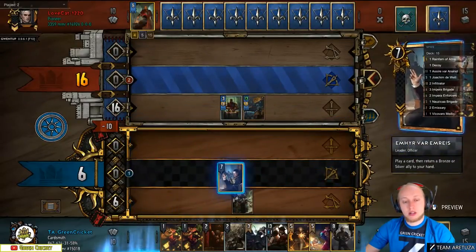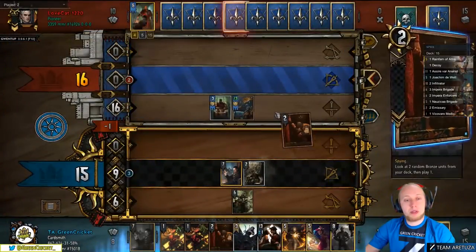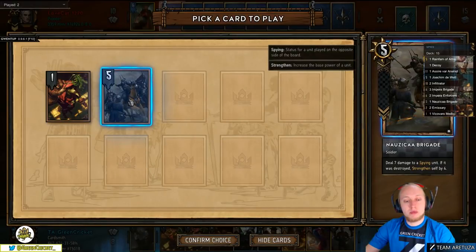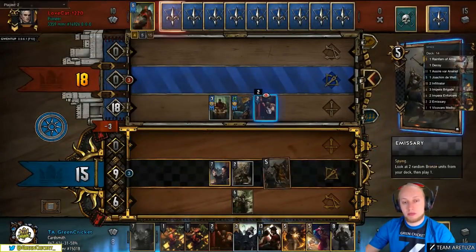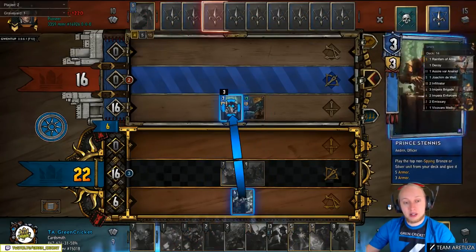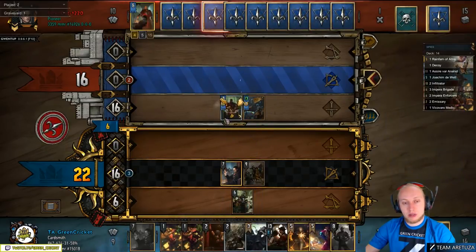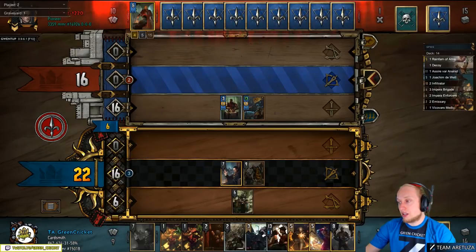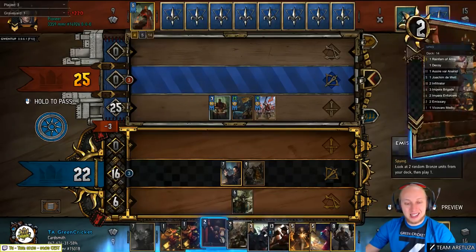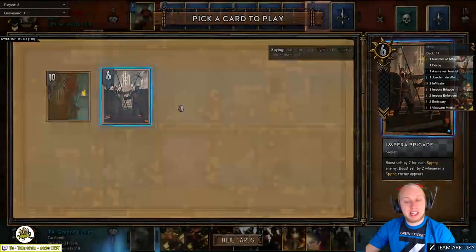He plays something decent. We get a Brigade out. Now it's time for him to respond — he plays into this. Another Brigade. We're on blue, I should have calculated. He still plays into this though — he already uses Vincent here.